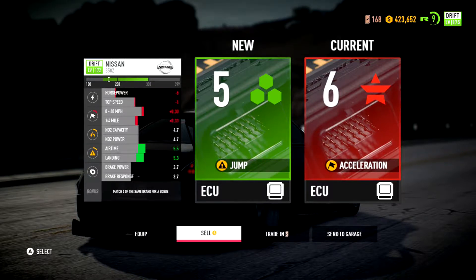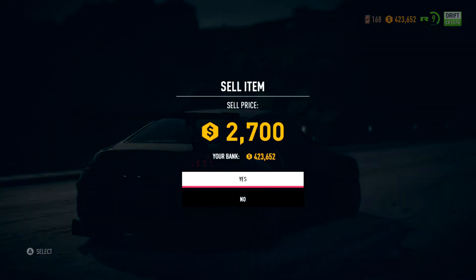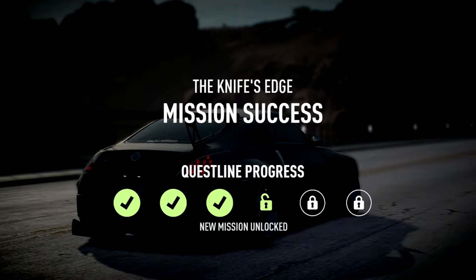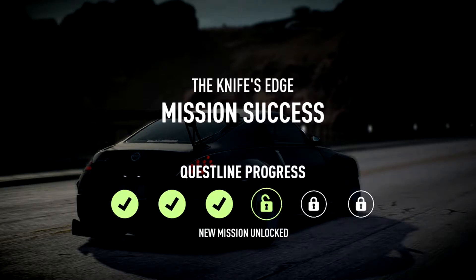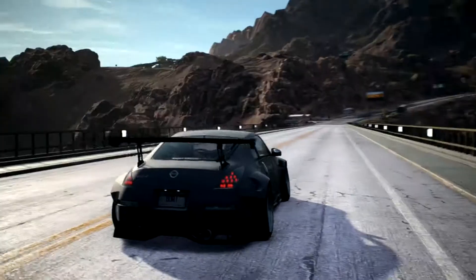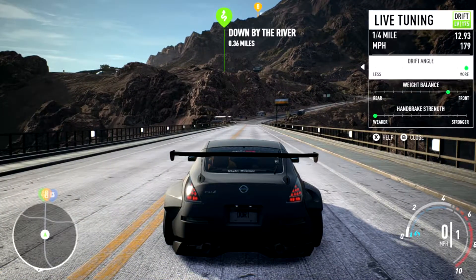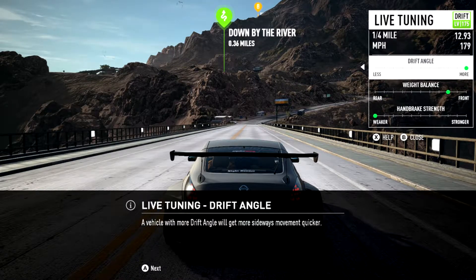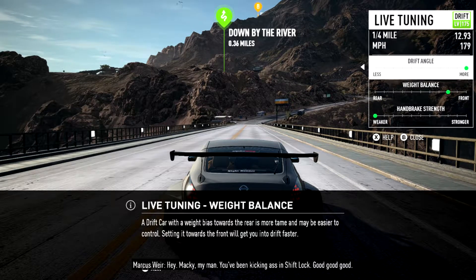I'm just rambling but you guys probably understand what I'm trying to say — it's just out of control. The only way to make your car drift the way you want is by that quick tuning right here. So the more it is set one way, you can get sideways quicker. 'Hey Mackie, my man — you've been kicking ass in Shift Lock.'